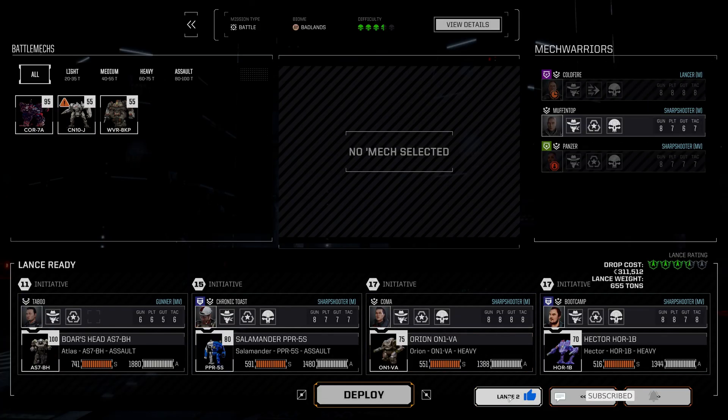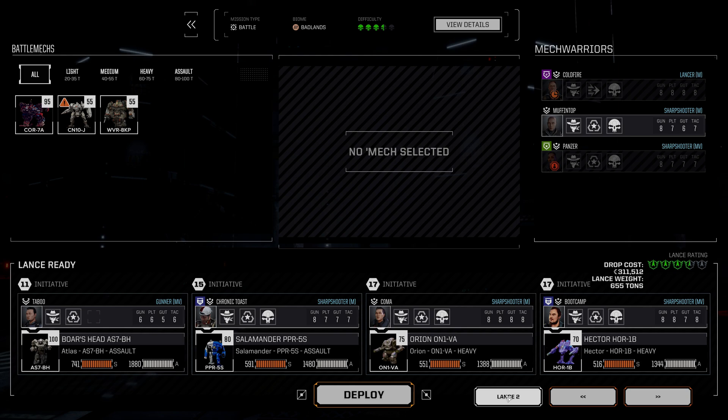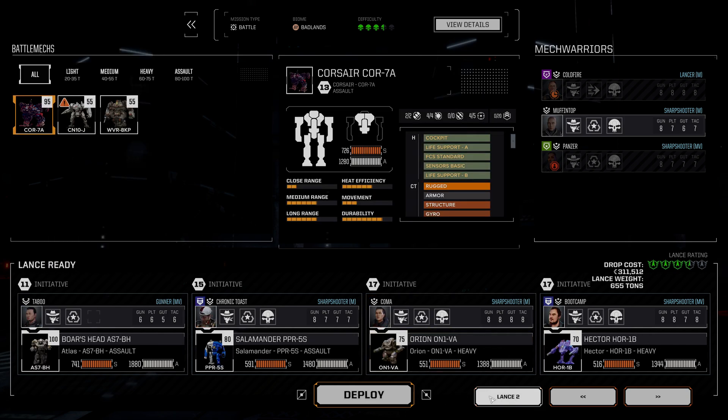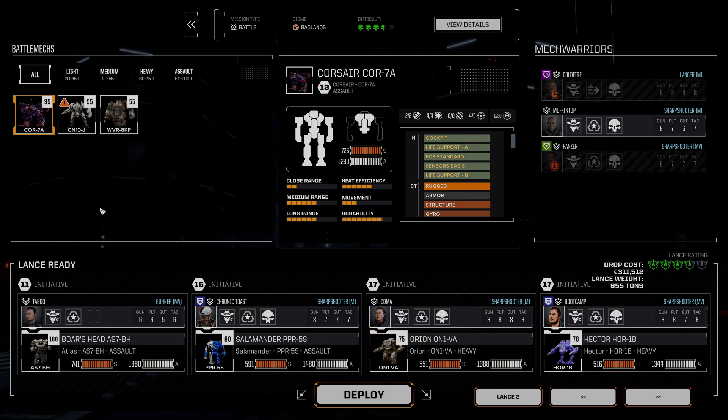What are we going to do in terms of the mechs that we have? This is actually perfectly fine as is — no problem whatsoever. We do not currently need to bring the Corsair. What is the Corsair's role going to be? I'm currently thinking it might be a replacement for the Hector — I don't know exactly yet, we'll figure that out. We should probably get rid of the J-Centurion at some point. Let's go ahead and deploy this.